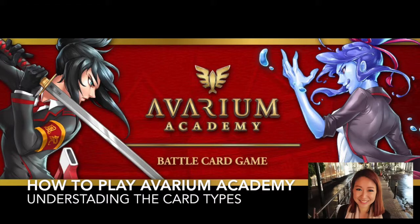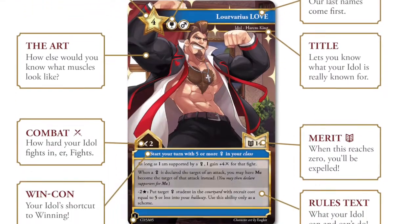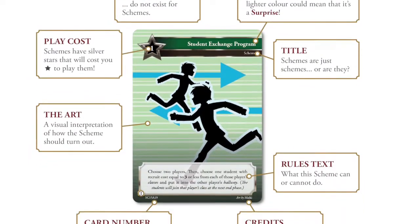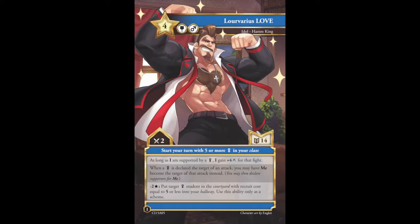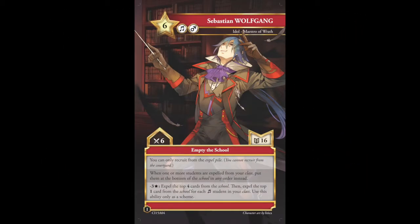Hello, this is Rebecca again and welcome to the Avarium Academy tutorial. For this tutorial I will be introducing the different card types — to be specific, three different card types which are idols, students, and schemes. I am going to explain how to read each different card type.